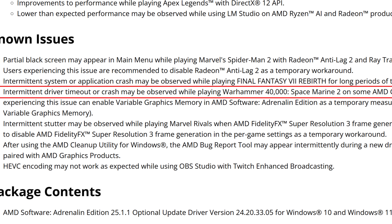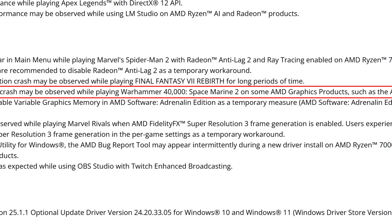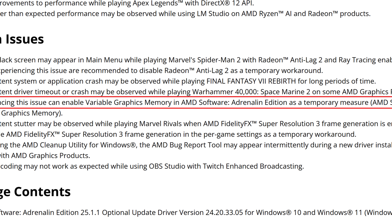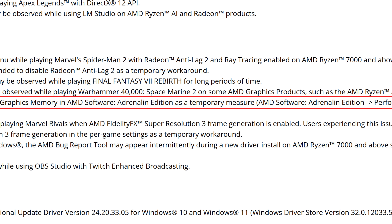Intermittent driver timeout or crash may be observed while playing Warhammer 40,000: Space Marine 2 on some AMD graphics products such as the AMD Ryzen AI 9 HX 370. Users experiencing this issue can enable variable graphics memory in AMD Software Adrenaline Edition as a temporary measure. This has been happening for quite some time, especially with this Ryzen AI 9 HX 370 — though people with this APU likely won't be playing Space Marine 2, as the integrated graphics just isn't powerful enough.